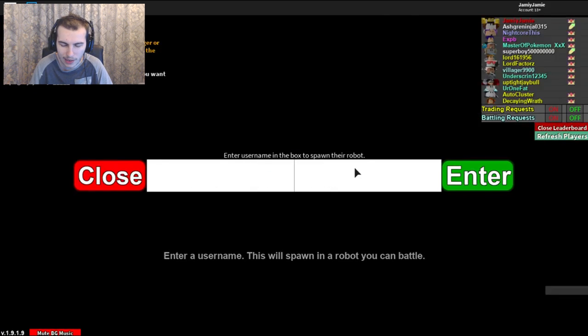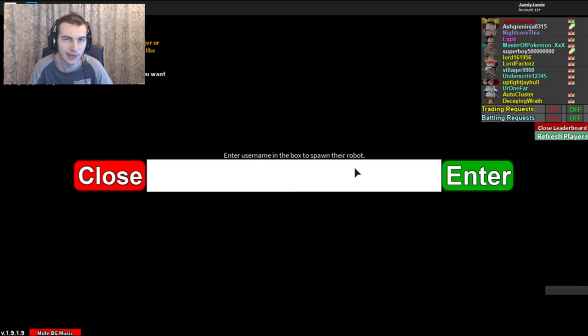For EV training I would suggest speed and physical attack. Or if you wanted to, you could take a little out of physical attack and put it into special attack for Draco Meteor, but if you run that set you can only use Draco Meteor once. Then if you want to use it again in the same battle, you have to swap out and swap back in to reset that minus two special attack back to zero.